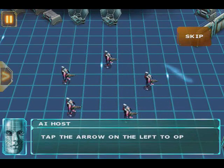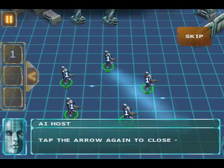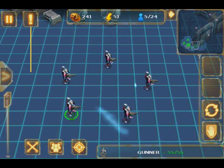Selections can be stored and recalled at a later time. Tap the arrow on the left to open the menu. Tap a symbol to assign it to a group. Tap the arrow again. Select some units and save them into a group.